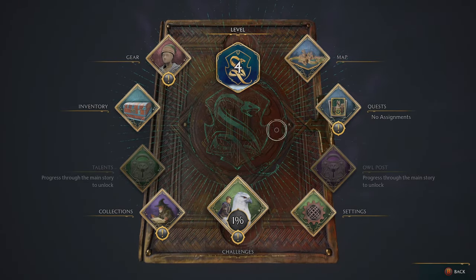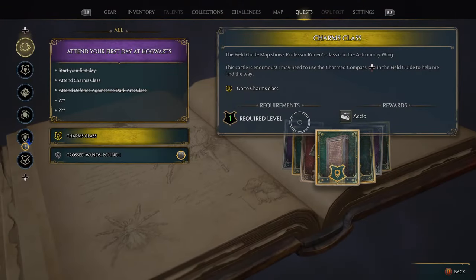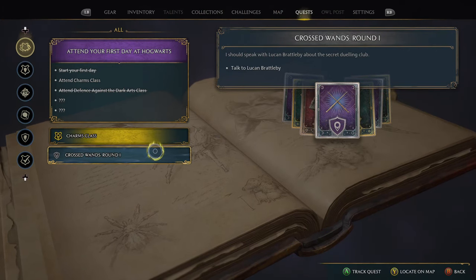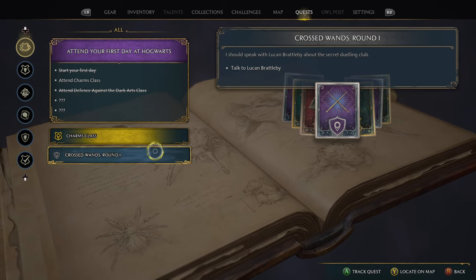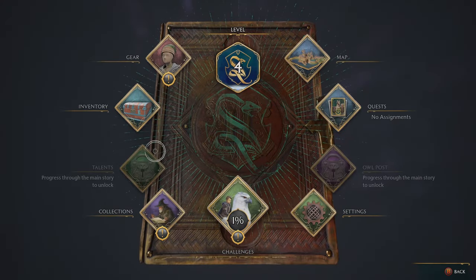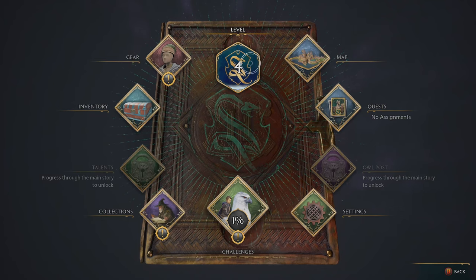I think I got a new quest — to attend a secret meeting with Luke and Brattleby about the secret dueling club. Later? Not now. Level 4.